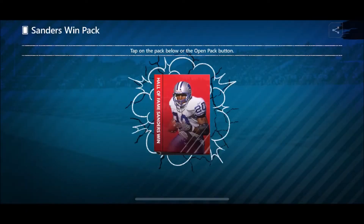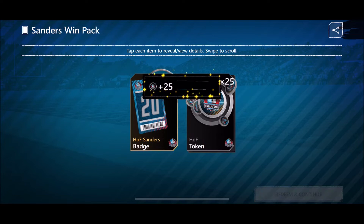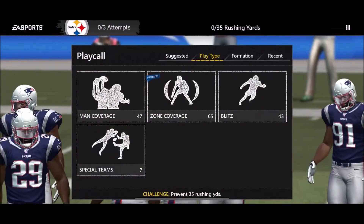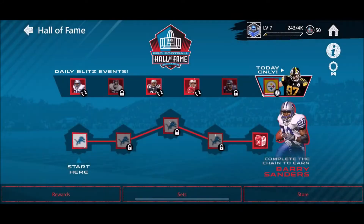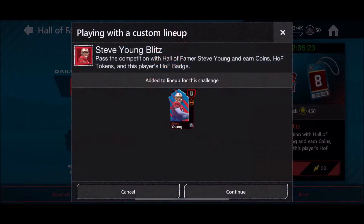These daily blitzes are new in the game — today is August 1st. We get 25 Hall of Fame tokens and a Hall of Fame Barry Sanders badge. I already did the Cam Hayward one in the last episode. We also have the Ty Law challenge — in three attempts we have to prevent 35 rushing yards. We beat it, get his Hall of Fame badge, and 25 more tokens.